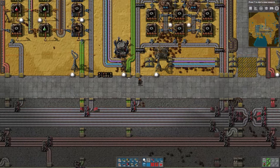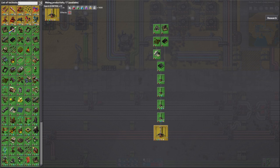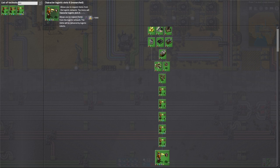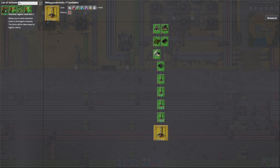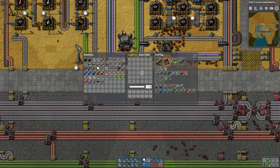Now that we've got some storage and we have some items in the network, I'm going to start by explaining how to use logistics for your personal inventory. We have character logistics slots — the ones here on the top. These allow me to request items to be delivered to me from the network. And then the other ones are logistic trash slots and auto trash slots. I'll show you those in a minute, but first let's start with what we could call the requester slots.